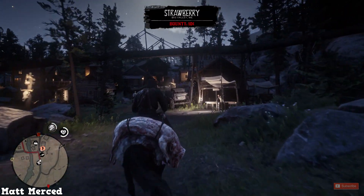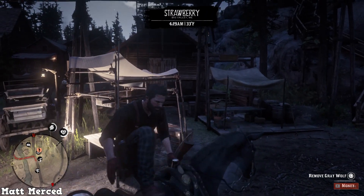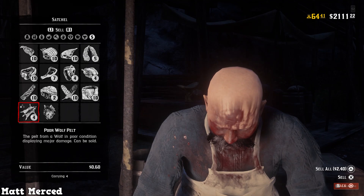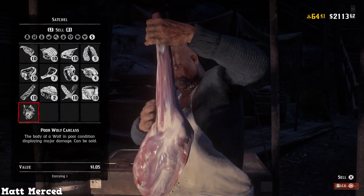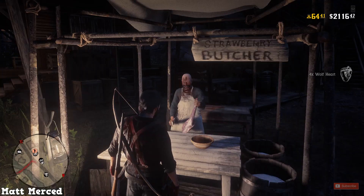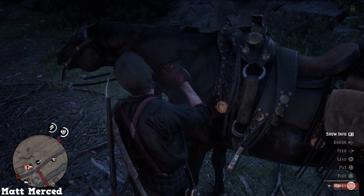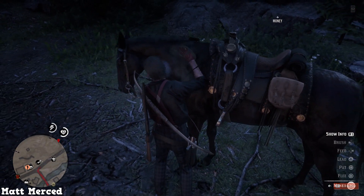We're in Strawberry. We have to go through here to get to this map, so let's just go to this butcher real quick. My man is bloodied up — what's up with your face, bro? Go take a shower. All right, so 60 cents a piece for these wolf pelts. We'll sell them either way — $1.05 for the poor wolf, and 45 cents per wolf heart. Either way, it's free money. Money had a long ride to this location, so let's brush her up real quick. She's got blood on her back. Sorry, girl. I didn't properly introduce you. I'll take care of you.